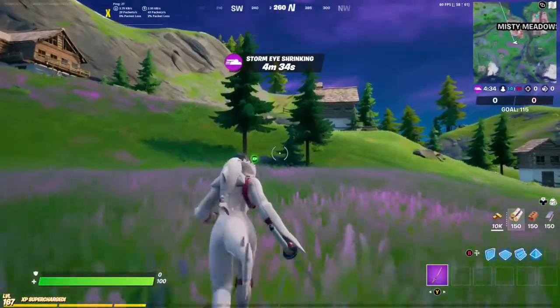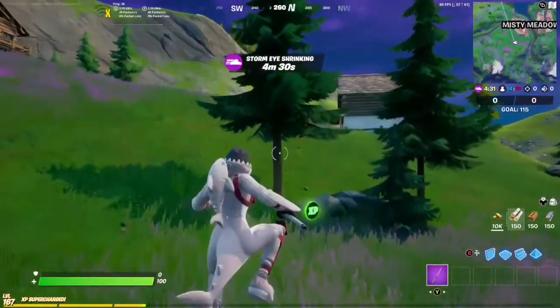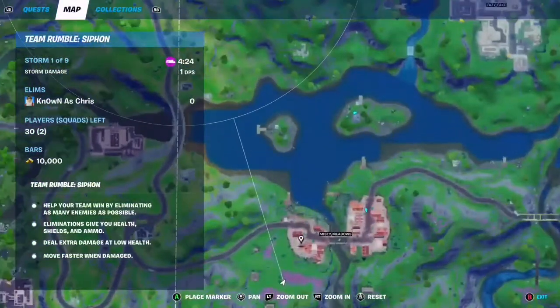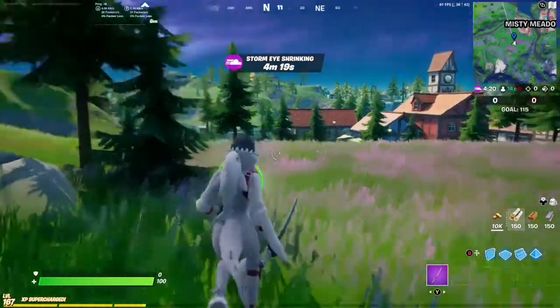Here we are frolicking through the fields at Misty Meadows. And there is our green coin right by the three trees and those rocks — or boulders. So there's Misty Meadows, and just down here on the map is our green coin.